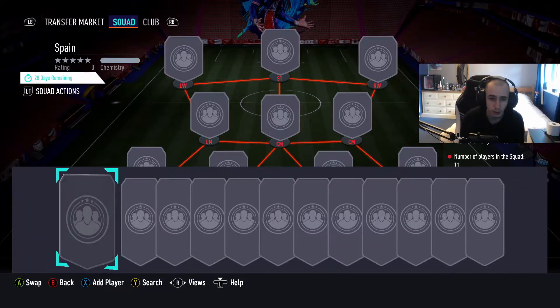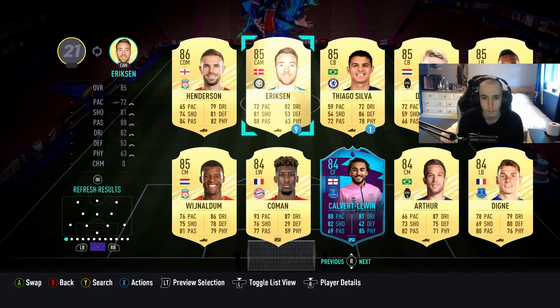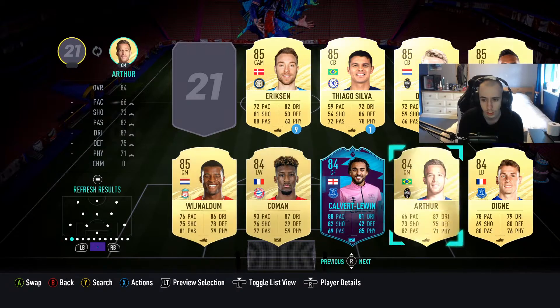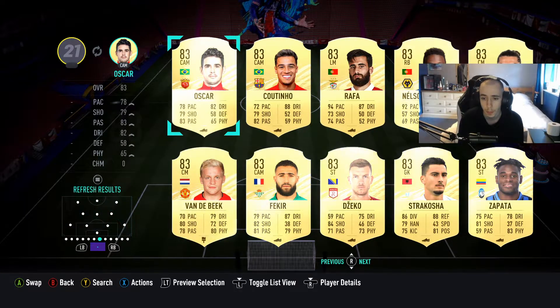The next squad we have is an 85-rated squad. Let's see what we have in the club to be used. I did pack that Neuer, but I kind of want to keep him. We do have a Henderson, a Dinier which isn't bad, Arthur, Coman I wouldn't be against using, and we have a few Brazilians here. But I'm going to go make this squad because it's going to be quite difficult to put together, I think. I'll see you guys when I have that done.